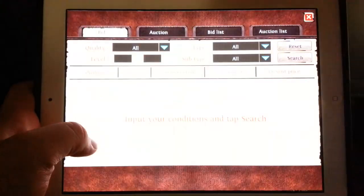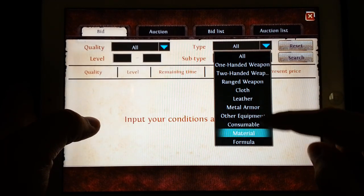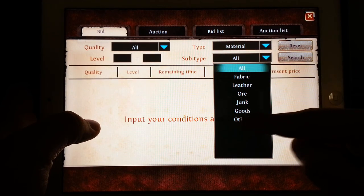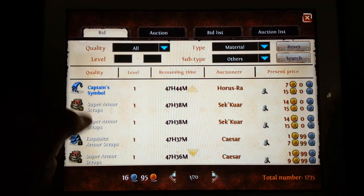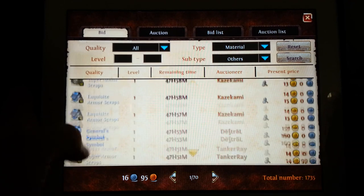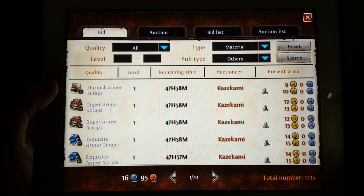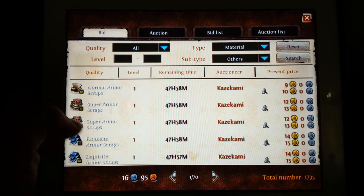Alright, we're at the Auction House. Let's look up Flaming Hearts. We'll go to type, then material. You can see here that armor scraps also come up — these sell for quite a bit as well. They're required for crafting, and you're going to get them while grinding anyway. If you're killing mobs all day you'll get quite a few of these, selling for around 10 gold a stack or even more depending on the type.